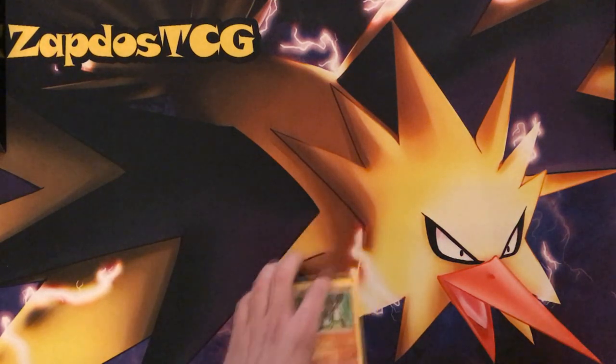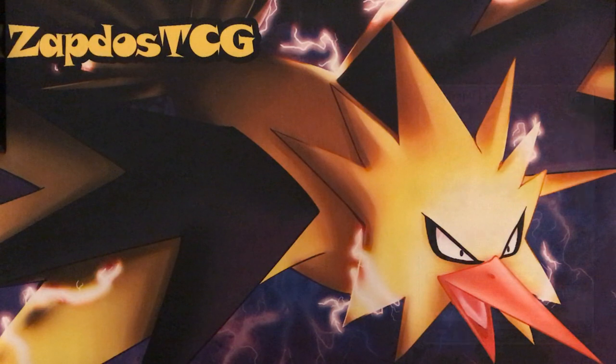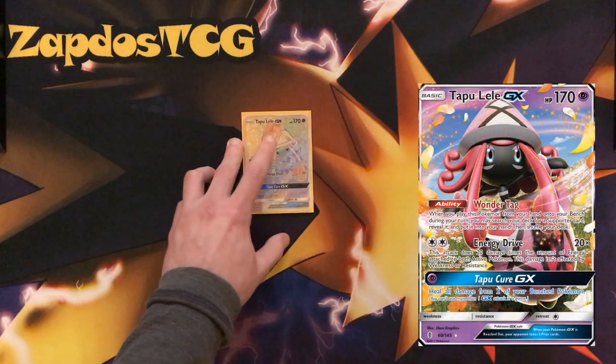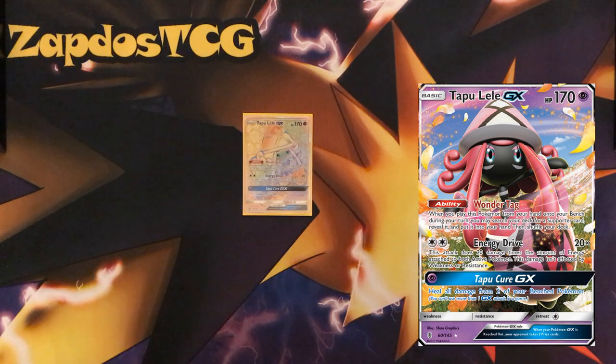We're gonna run only six Energies. I know it does not seem like a lot but we have Special Charge to recover them and even Puzzle of Time. The optional Tapu Lele — you could run Tapu Lele because it will get you that extra draw support early game if you draw into an Ultra Ball.